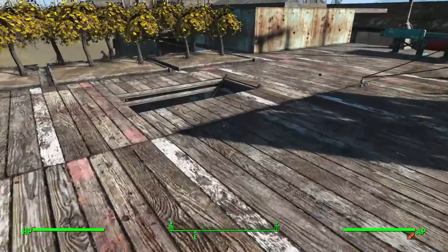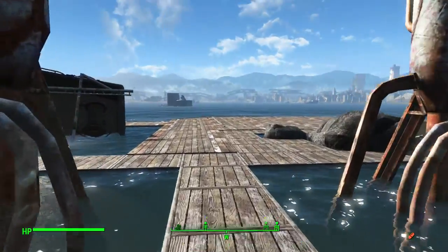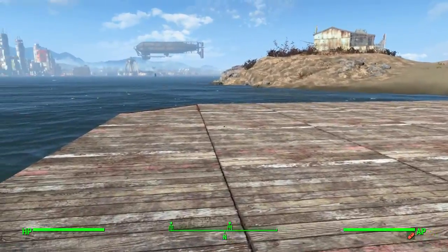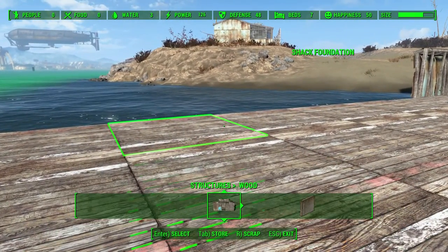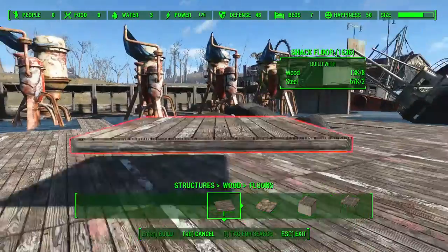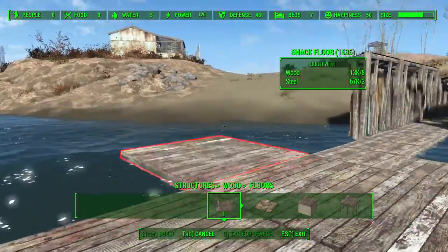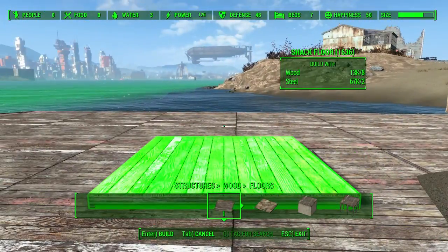Hey guys, what is up, it's TotalEclipse here and today we're starting a new full part series on an automatic factory build. We're going to go from start to finish. In this video we're going to be using XR gates to create an entrance similar to the last video, and we're also going to do lighting so that it lights up as we enter the factory one step at a time rather than all at once. I hope you enjoy this video — if you do please like it, and if you want to see more don't forget to subscribe.